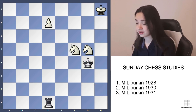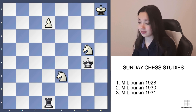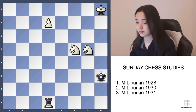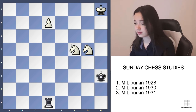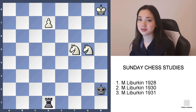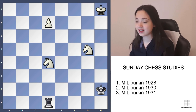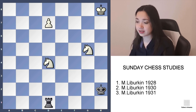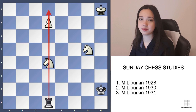For example, on king g4 we can play knight e3. So let's not look at those moves. King h2 — a beautiful move comes: knight d4. And that's what I was talking about. If he takes, then knight f3, and black's rook can't control d1 anymore.